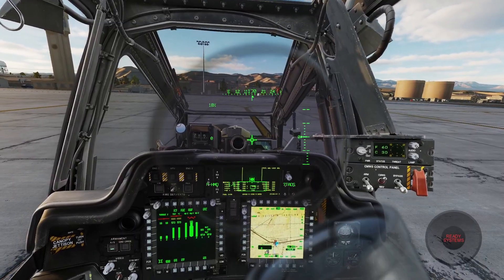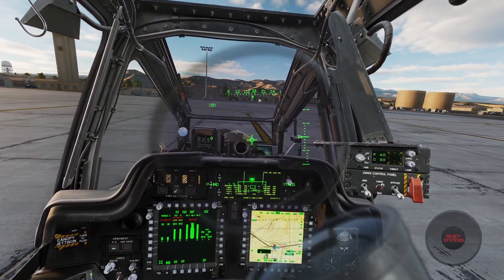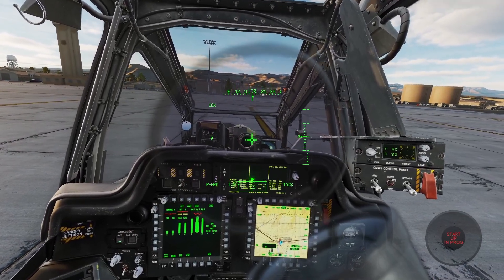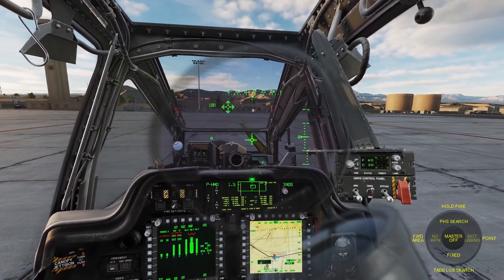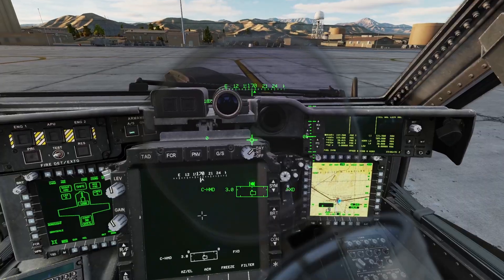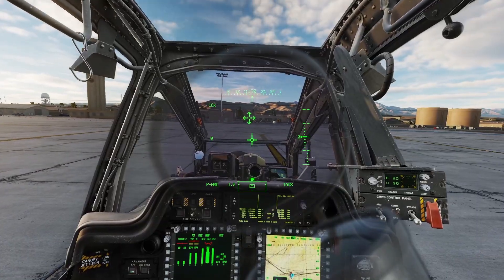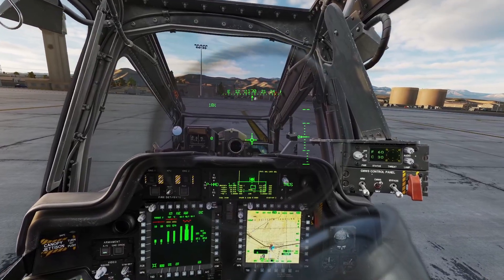You can click the show/hide button to open the AI menu. If you're doing a cold start, you'll notice it just says 'ready systems,' so you need to hold the consent to fire button to get George to turn on all the systems. Once George is done starting up, you'll see the menu like normal. You can click 1 and 2 on your keyboard to swap between seats. If you're in the front seat, you'll be gunning and George will be flying. If you're in the back seat, George will be the gunner.